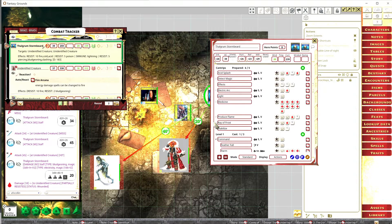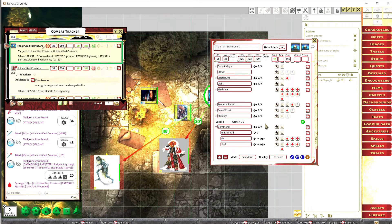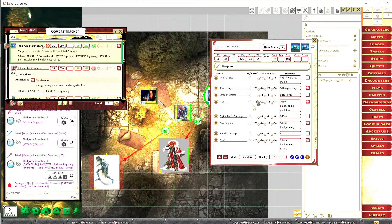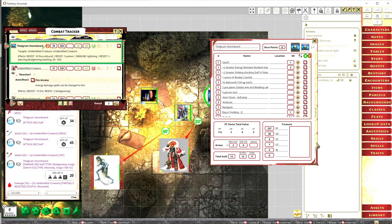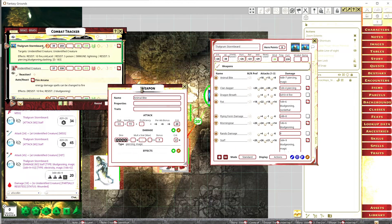I'm going to show you one last thing at the end — how to make what we call an encounter, which makes it a lot easier to throw all this down. That's part of the advanced section. For anyone using weapons, your weapons are up here. When you throw a weapon into your inventory, make sure the icon is set to 'worn' or 'equipped' — it has that little shirt icon — so it goes into your actions tab where you can actually change everything.